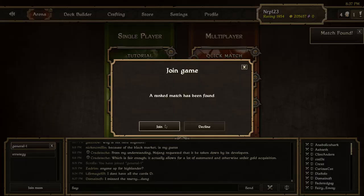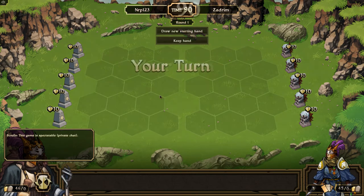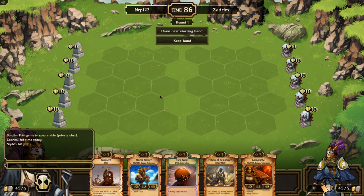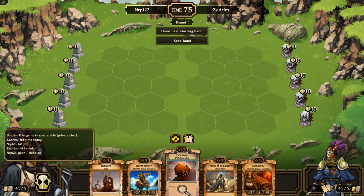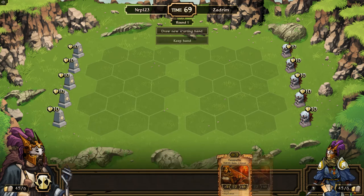Found a match — let's see who it is. Oh, it is Zadrim. He is a very strong player, so I'm a little bit worried. This is the third time I'm facing him today. And this starting hand — I do have a Stormrunner and a cannon, but I definitely want to have a one-drop or two-drop, so we're going to mulligan.